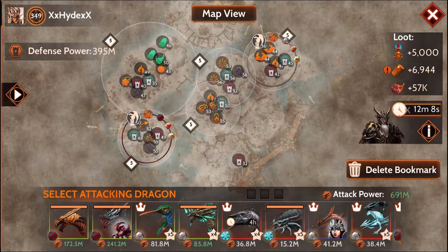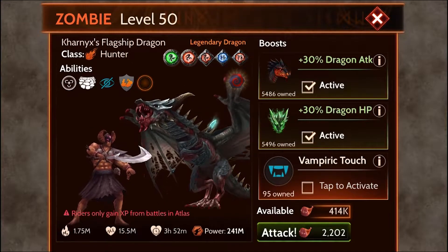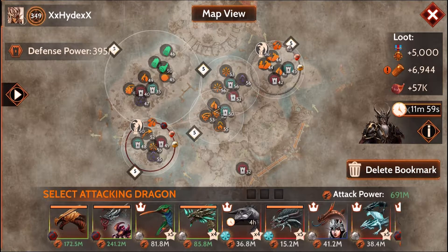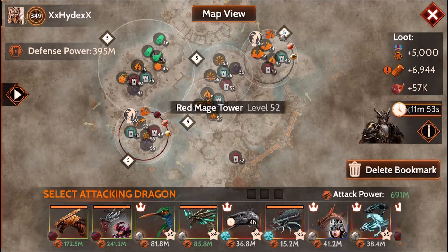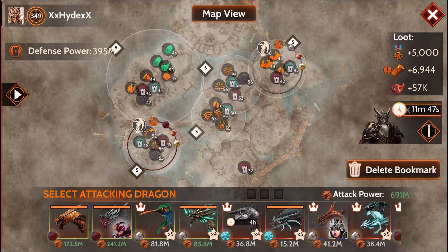Always sand the blue mages first. That's just a given. Because if you run into trouble and your blue mage is sanded, you could just cloak — in the case of Necrix or something. And it's a level also. So I would obviously sand the blue mage first, and then I would try maybe to kill the red mage.